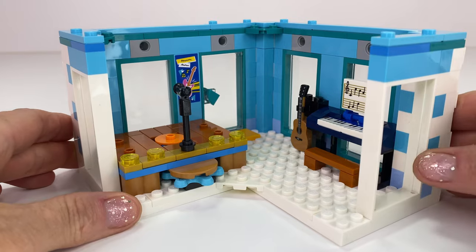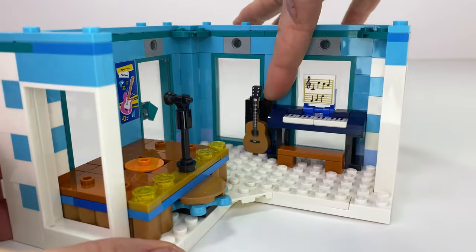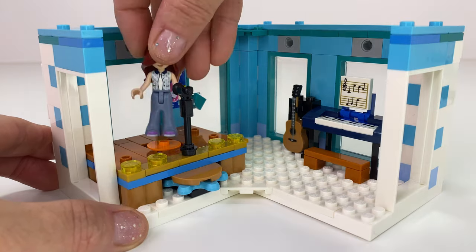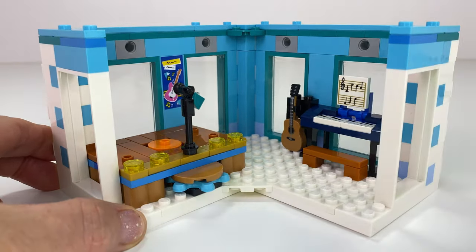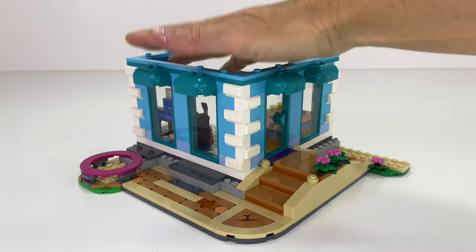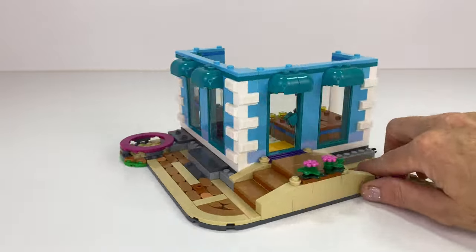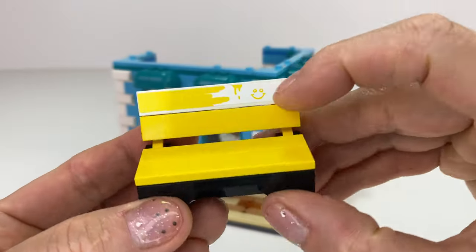First floor's done. We've got a little stage there that you can pop your mini doll on and spin around. Got the piano and guitar here — Paisley's going to spin around for us to demonstrate how it works. Let's pop this in here and it's secured nicely. I love the side of the building as well with the white accents.